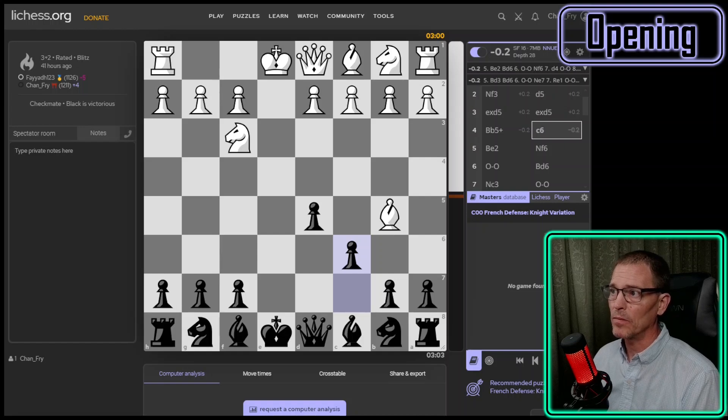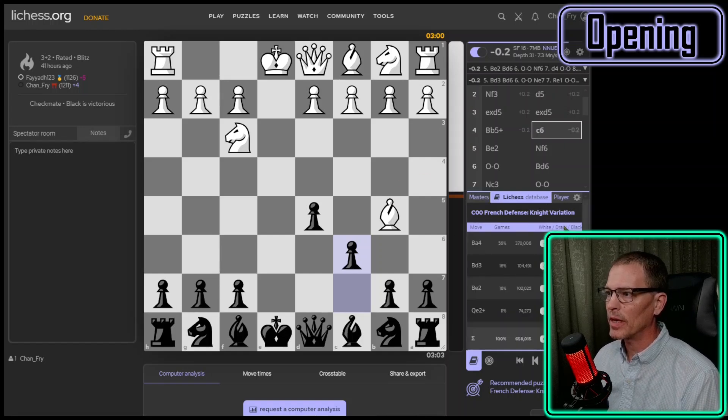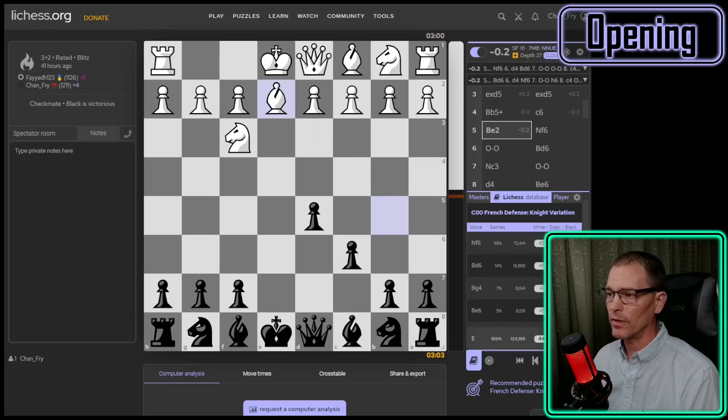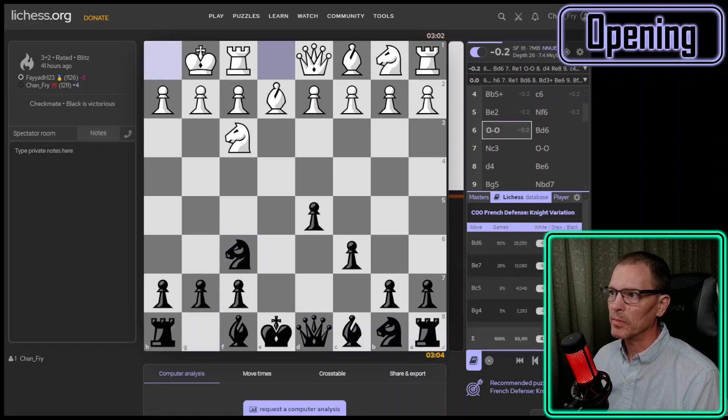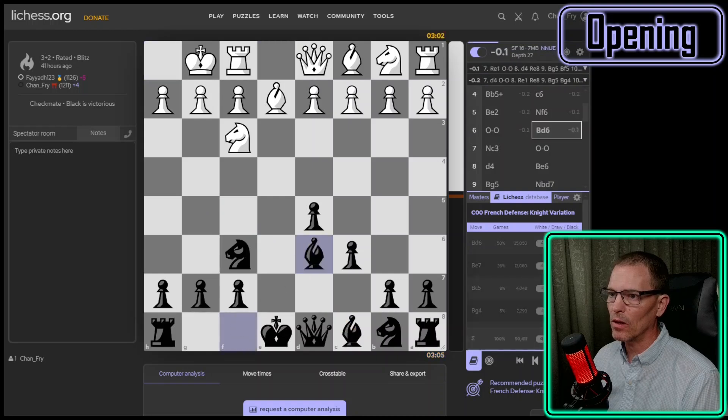I blocked the check with the pawn, so I'm slightly ahead at move four. 370,000 games have reached this position in the Lichess players database. The engine would pull the bishop back, but players at my level usually go to A4. My opponent went back there. Knight to F6 is one of my better moves and the most common. My opponent castled, and bishop to D6 is the next move for the French player — that's what I played, what the engine would play, and what most players do. It makes sense as a good square for the bishop while preparing to castle.